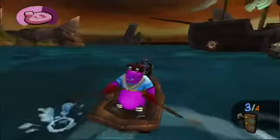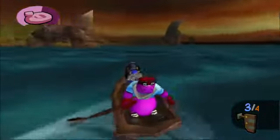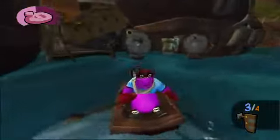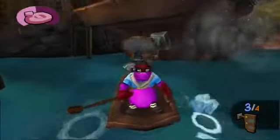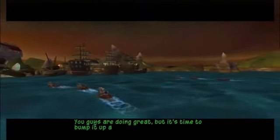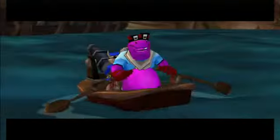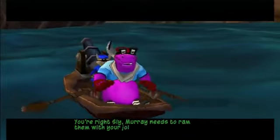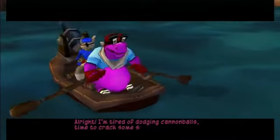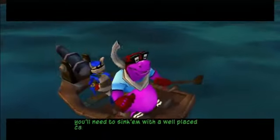Need to turn around. Oh my god, it was right there! Okay, okay — ha, yes! You guys are doing great, but it's time to bump it up a notch. The Harbor Patrol has arrived — they look pretty well armored. Is this cannon going to cut it? You're right, Sly. Murray needs to ram them with your jolly boat to knock off the armor. Oh, right! I'm tired of dodging cannonballs — time to crack some skulls, jolly boat style! Once Murray has knocked off the armor, you'll need to snake them with a well-placed cannonball.